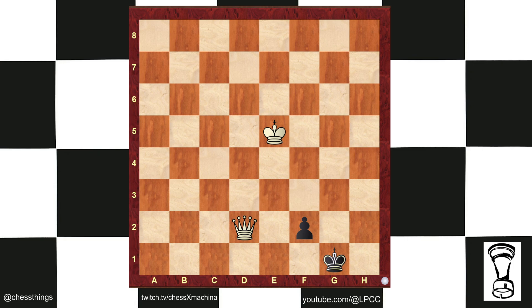Go ahead and pause the video. Can we use the standard strat to try to get the weak king to go in front of its pawn on the seventh rank? Let's find out.